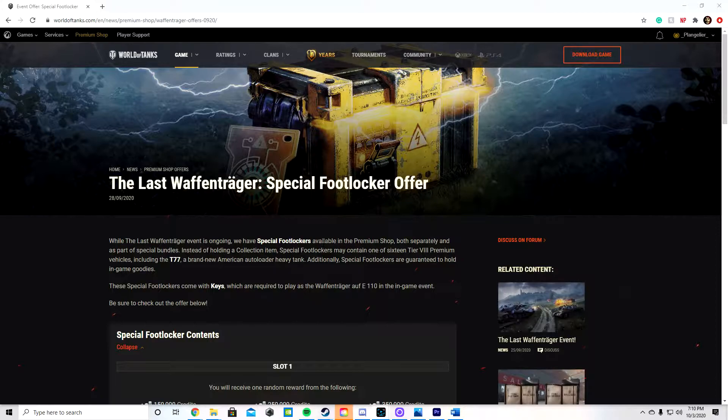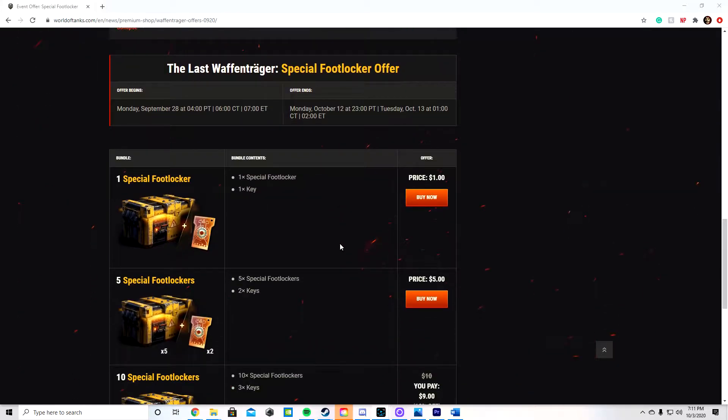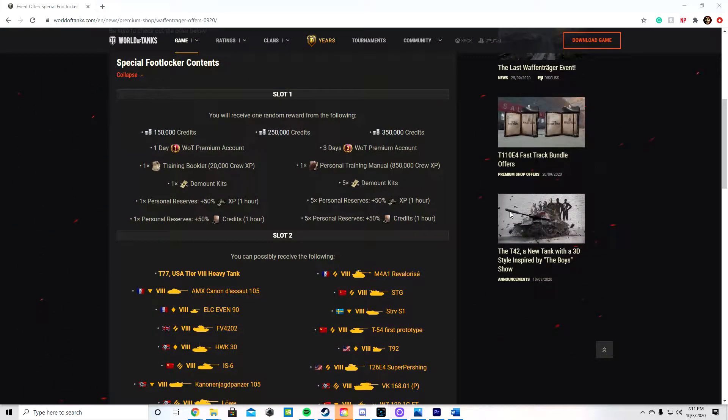There are two ways to get this. You can either purchase it — as you can see here, the purchase costs are about a dollar each. For 10, you pay 9, so you get 10% off. The only other way to earn a T-77 currently is to defeat a Wargaming employee during certain times of the day when they're playing the Waffenträger.